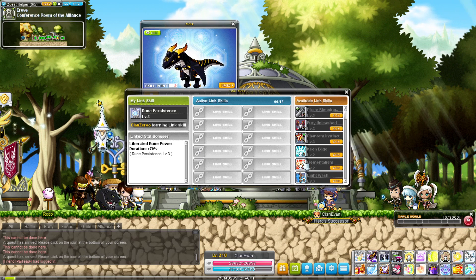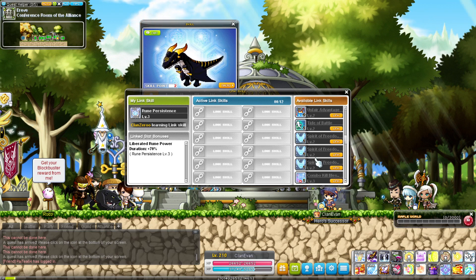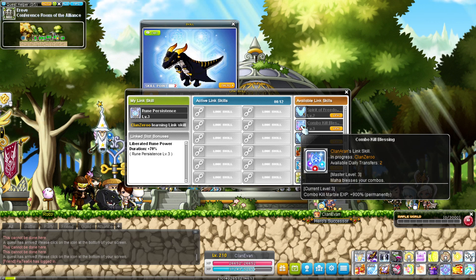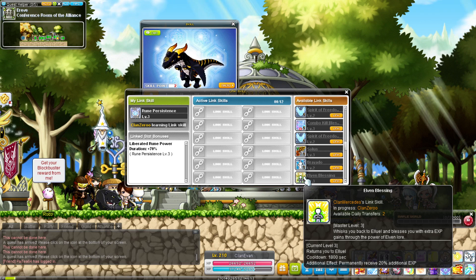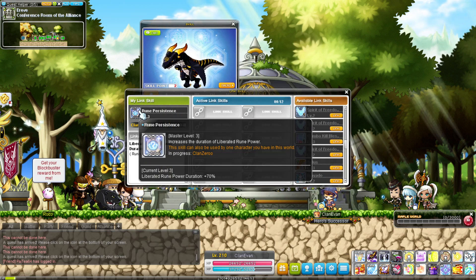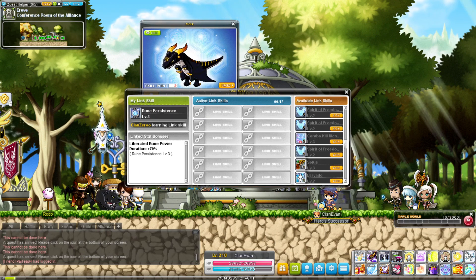The fourth mistake that people make when training is not having the proper link skills for training. Mainly what I'm talking about is you have to train all of your link skills to a decent level. Aran is absolutely necessary for mule training because it increases the EXP you obtain from each combo orb. Elven Blessing increases the EXP that you get per mob — extremely useful. And lastly, we have the Evan link skill, Rune Persistence, which basically increases the duration of the Rune. Runes essentially give you 2x EXP for a short amount of time, and with Rune Duration increase, you can have 2x EXP for even longer than the default.